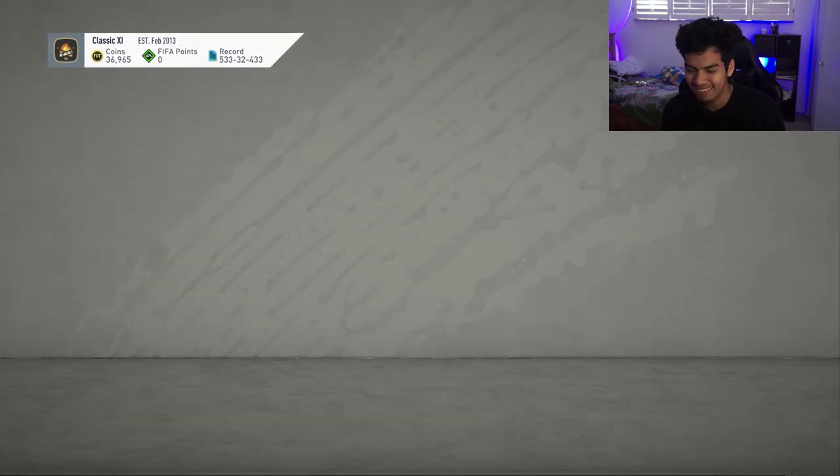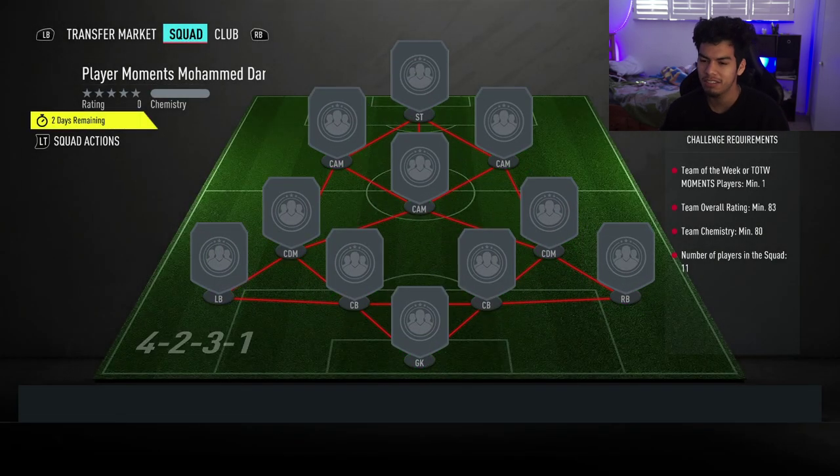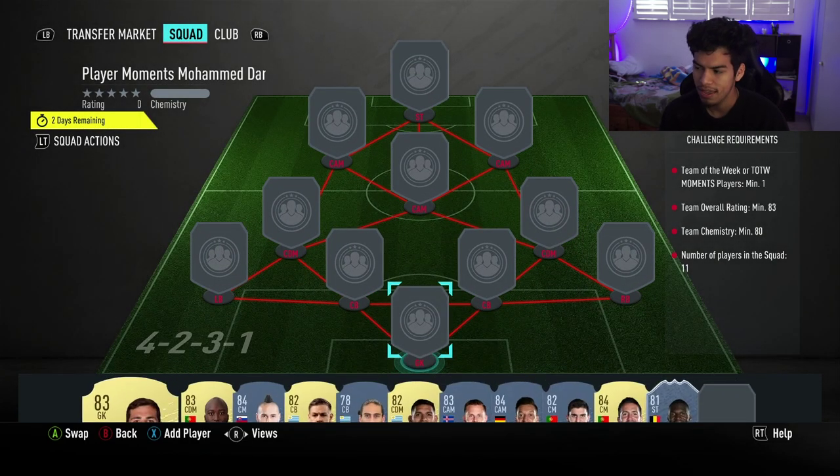He used to be a bronze card — he has an 87-rated card now, which is crazy to think about. We're going to show you guys how to complete him. He just costs 32,000 coins. It's a Team of the Week and an 83-rated squad, so it's pretty simple in a 4-2-3-1. Shouldn't be that hard to complete, only around 32,000 coins, and two days to complete this SBC.